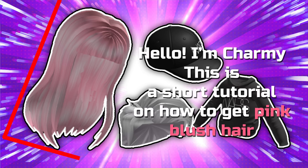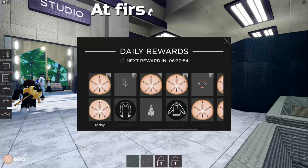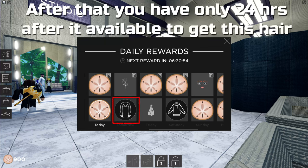Hello, I'm Charmy. This is a short tutorial on how to get pink blush hair. First, click on the daily rewards board. After that, you have only 24 hours after it's available to get this hair.